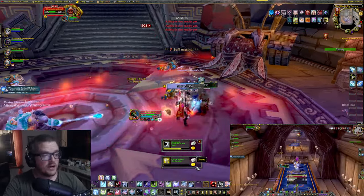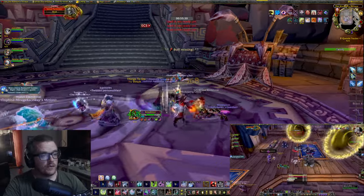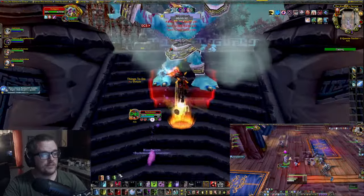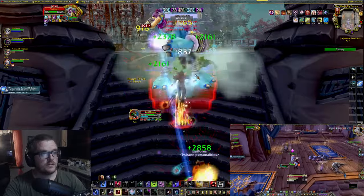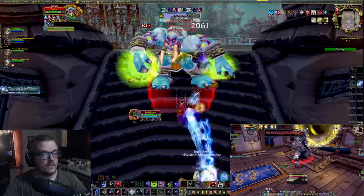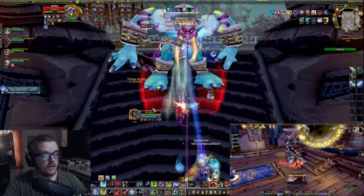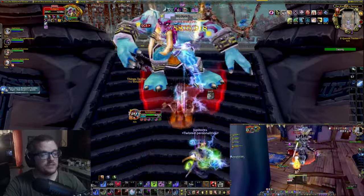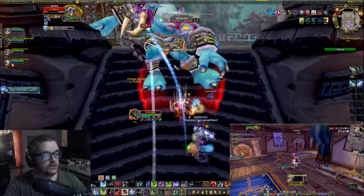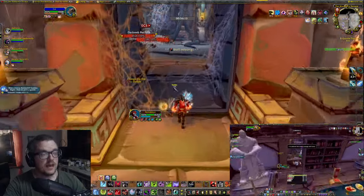On bosses it's even easier. I'm not gonna use the spread macro. On bosses I try to activate the Dancing Rune Weapon so I can have double diseases, and then I use Heart Strike and Death Strike when available, and Blood Boil on the Crimson Scourge proc. Look at my damage — it's so easy. DKs are such good tanks.